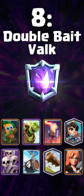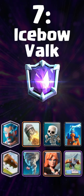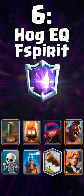Double Bait Volk, recently surpassed the original Knight variant. Icebow Volk, the de facto new Icebow, better than the original Knight variant in every way. Hoggy QF Spirits, light variant of the number 1 spot.